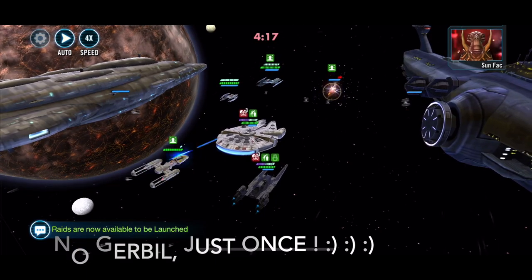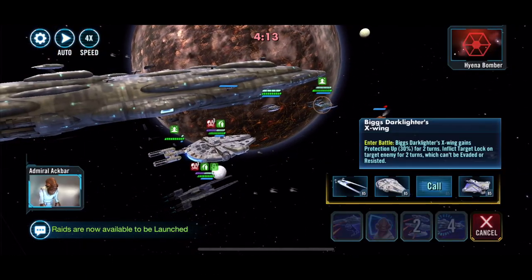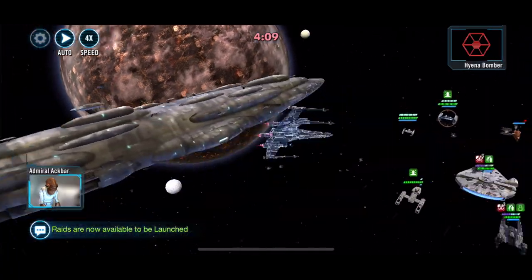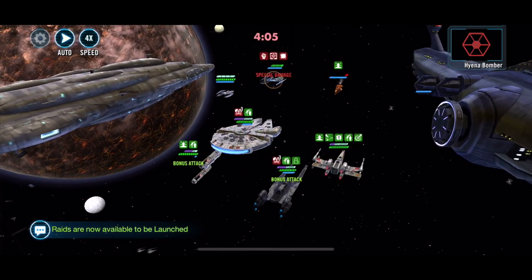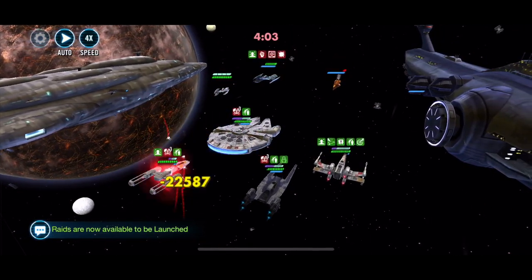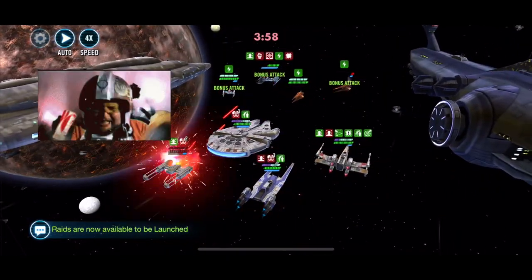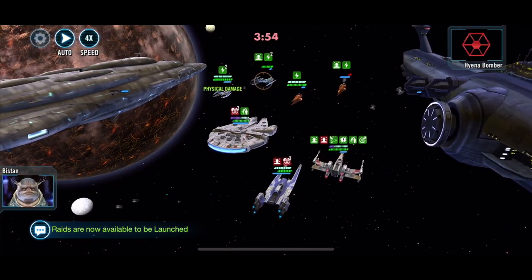I can't wait to get him up to seven stars — he might have been able to just kill Sun Fac right there at seven stars. Okay, now we're gonna call in Biggs, the real McCoy, who just puts a target lock on. Look at how many shots B-Wing is taking — pow pow pow every turn — and it is still alive. Yeah, there we go.